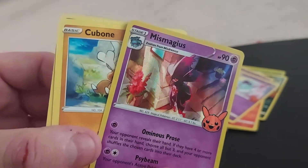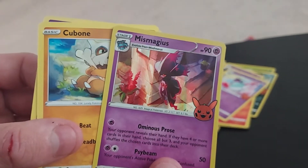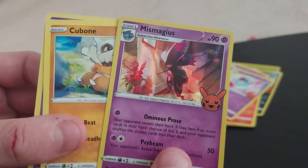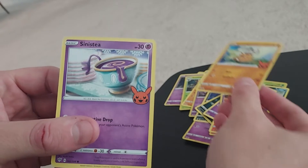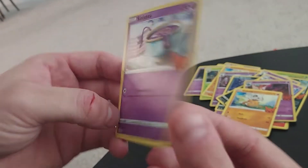Mismagius — I think it's Mismagius, something like that. Another Cubone, and Sinistea — sweet!